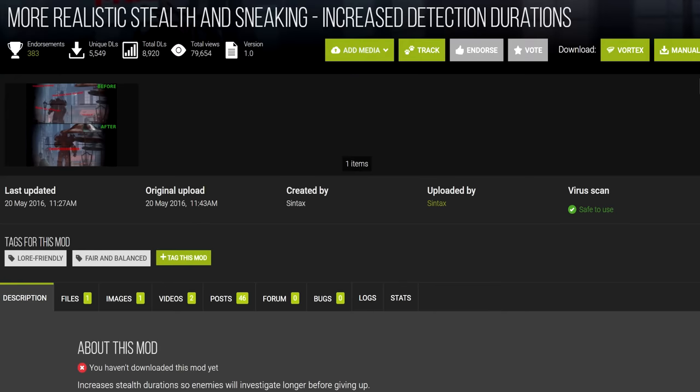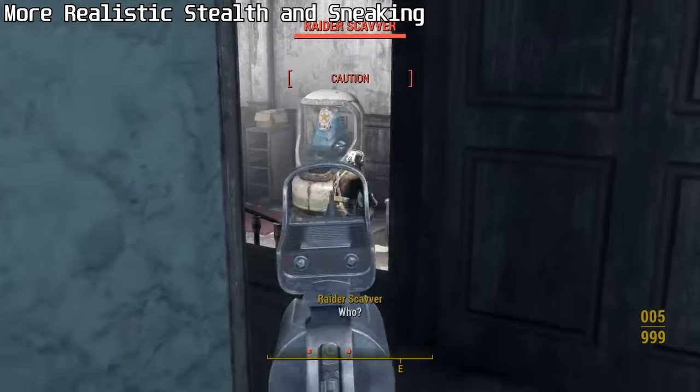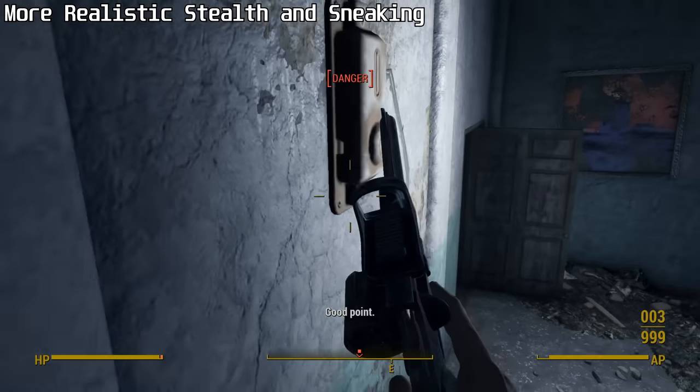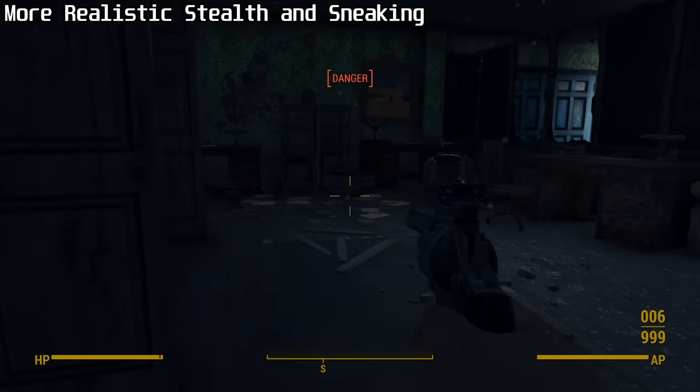Also not worth using is our fifth mod, More Realistic Stealth and Sneaking. It's another older mod that only changes a few game settings. It makes your stealth points regenerate more slowly, and enemies will investigate disturbances for a little longer. And that's literally it. I wasn't able to discern any improvements from using this mod.